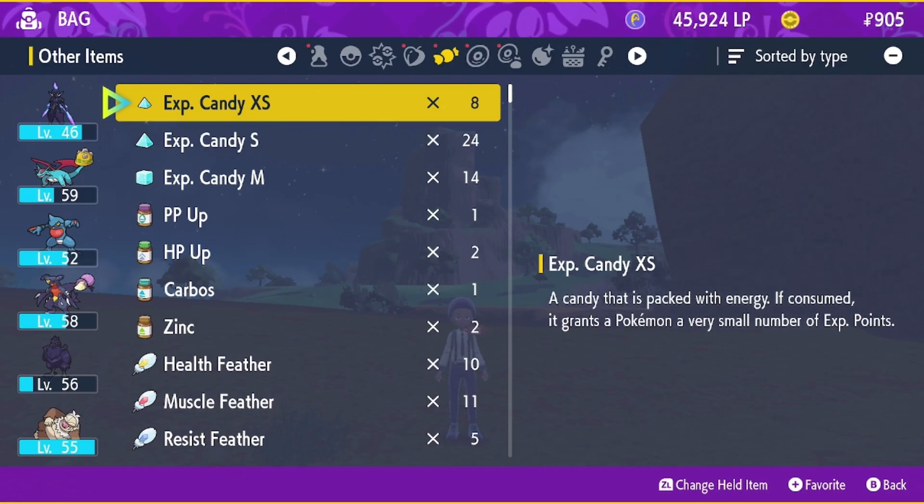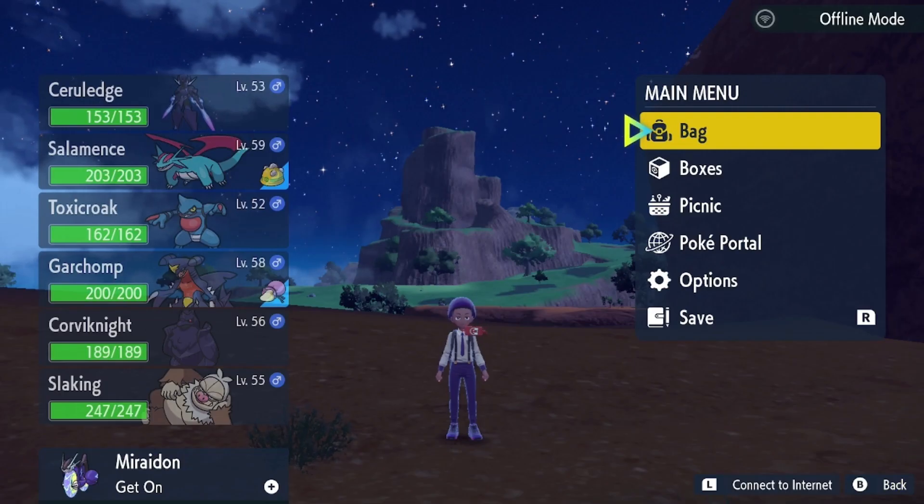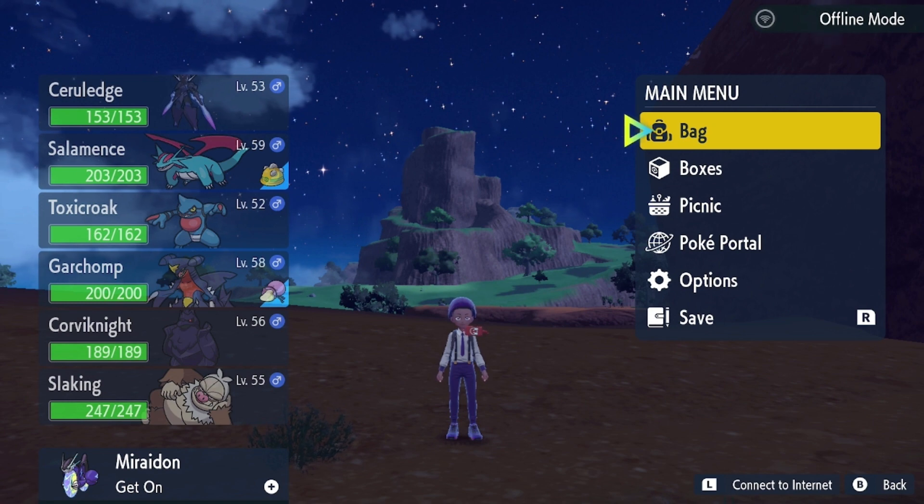This is all the candy I've gotten from doing this for about 45 minutes to an hour. I'm going to use it all on my Ceruledge because I want to level it up. I'll show you how much XP I earn — Ceruledge went from level 46 to level 53 just from doing this for about an hour.